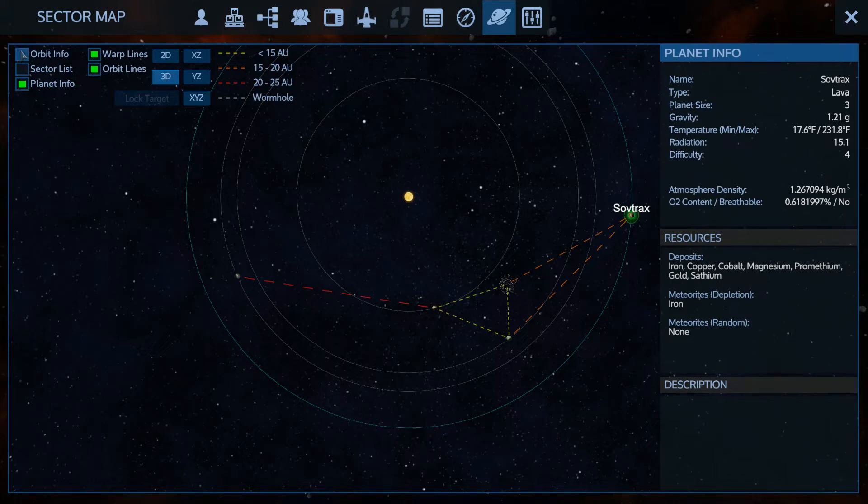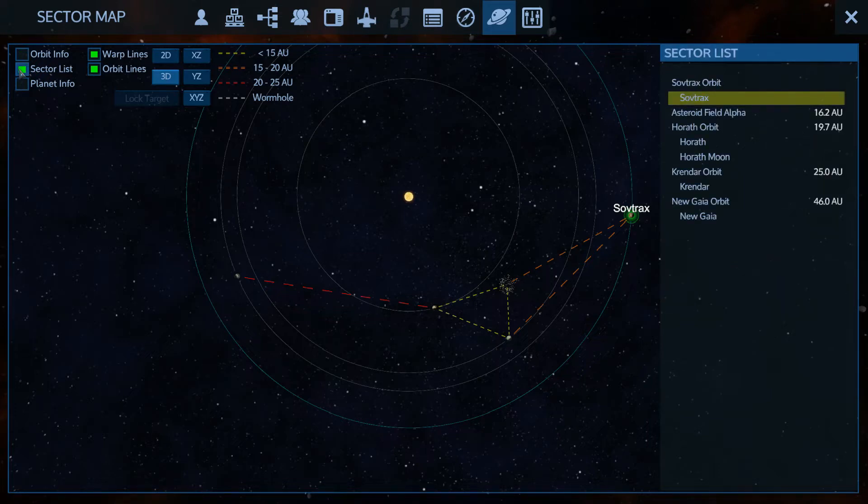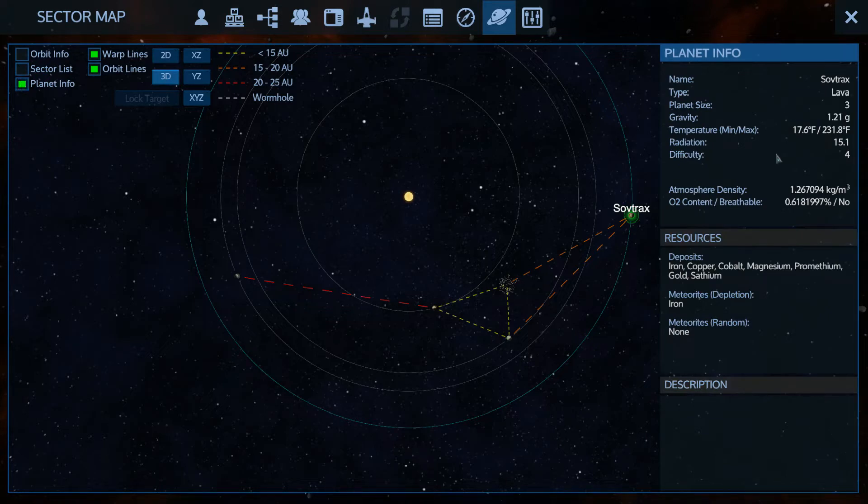Oh, Satium. Orbit — Prometheum. There's some Prometheum around here somewhere. Planet info? Non-breathable. Difficulty 4, and it's a lava planet. Kendar — I've never been to one, but it's a barren planet. And yeah, I don't really think I need to go there for anything.